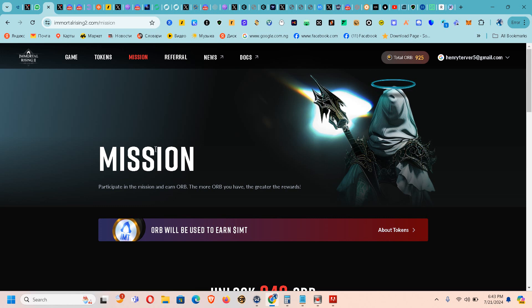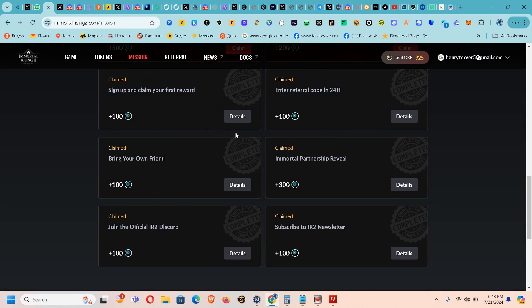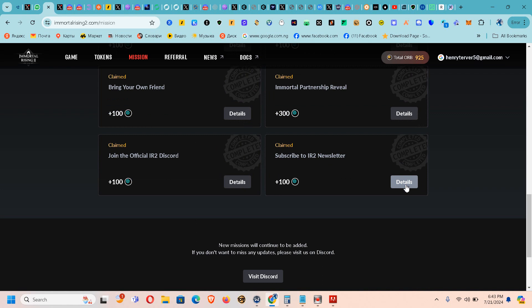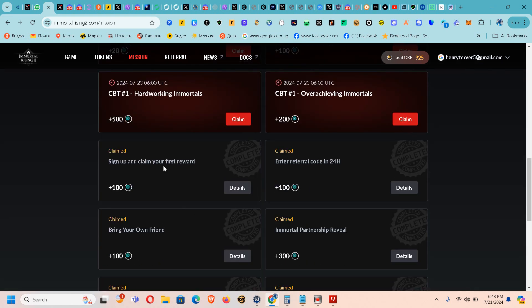Once you register with the link and my referral code, you get 100 points as a welcome bonus. Then go to the Mission section — it's all about completing missions. You subscribe to the newsletter, join Discord and get 100 points, complete the Immortal Partnership mission and get 300 points. Signing up gives you 100 points.